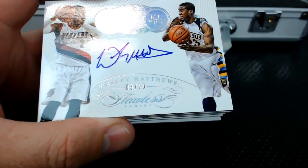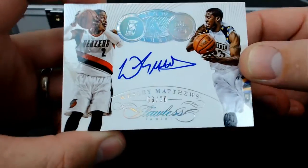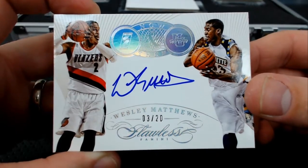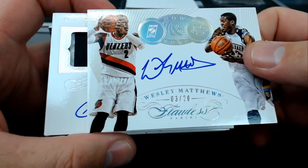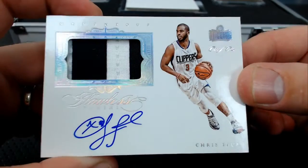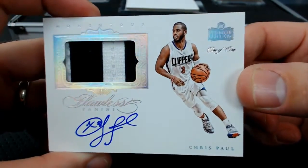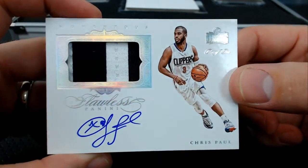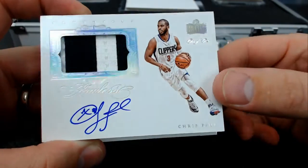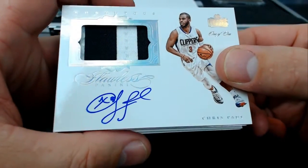Under that, Wesley Matthews — Trailblazers and Marquette, 3 of 20. And a Chris Paul 1 of 1 patch auto Momentous! Not bad, Ken — perfect signature too. Sometimes the signatures are weird. You got the Chris Paul 1 of 1 Momentous patch auto. The LeBron in this — it's already better than expected, only three cards in.